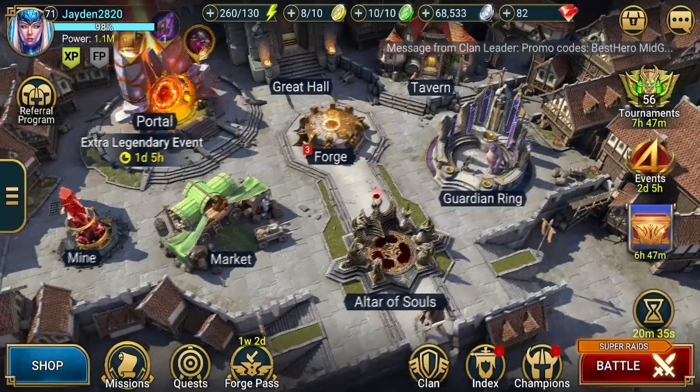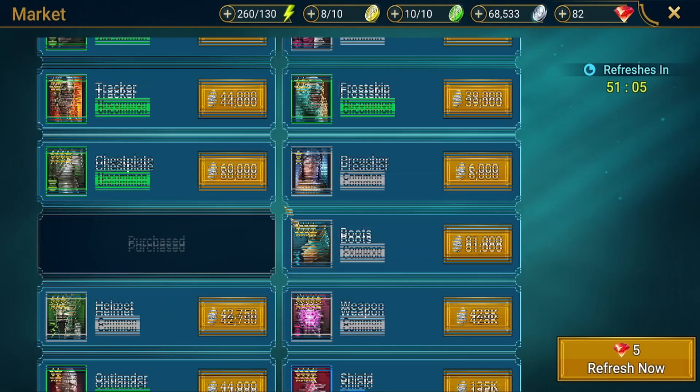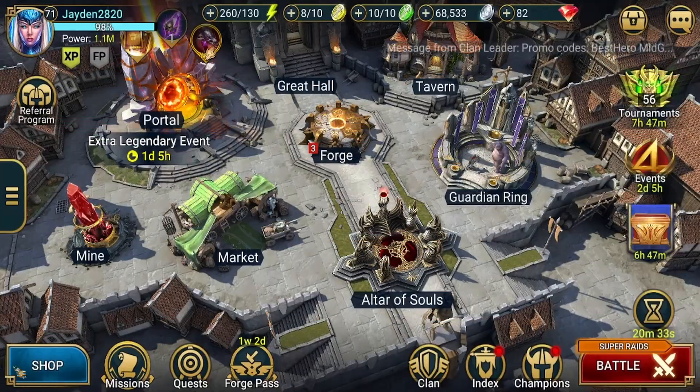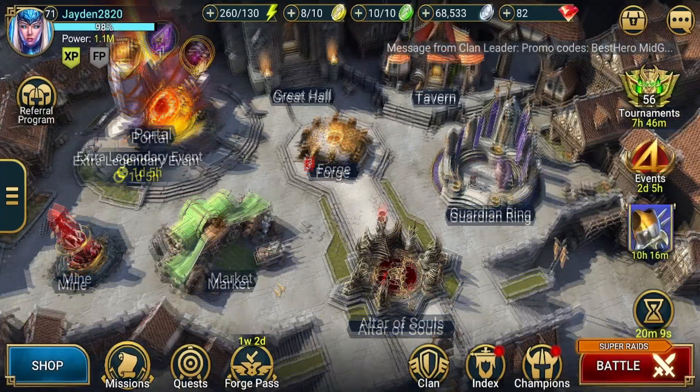Where can you get ancient shards? Again you can get them from the market — you can get five per month from the market, no more, but possibly less depending on how often you check. You can also get them weekly from your ancient shard login reward that you can claim here.